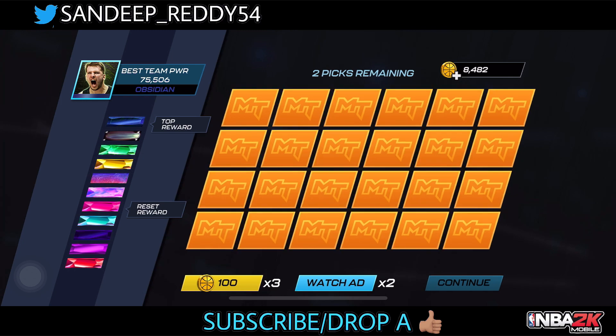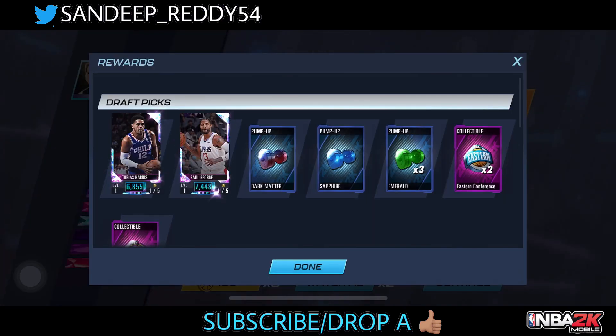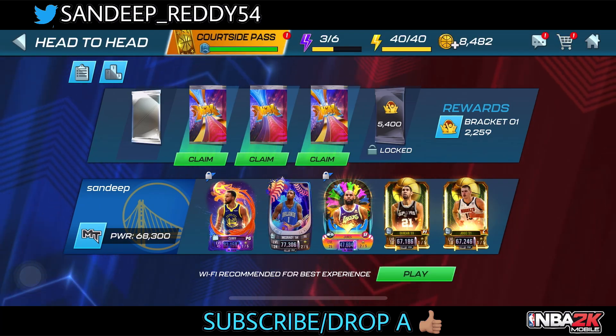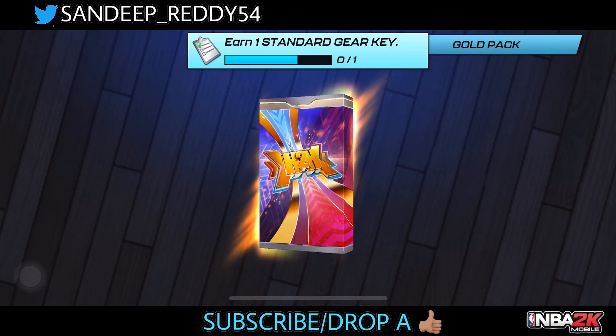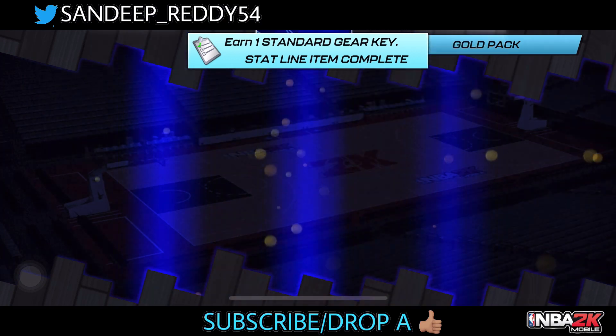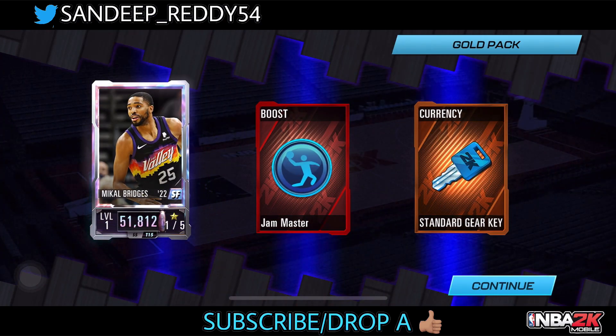After the recent update things became slower and we couldn't load things early. Let's check out this gold pack — we have a good chance to get an obsidian card since my power requirements are met. And we get a pearl Mickle Ridges card. Not bad at all — I'll take it, no complaints.